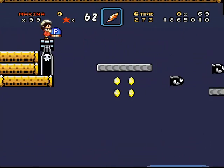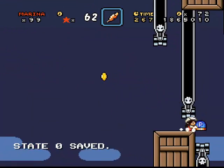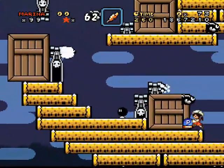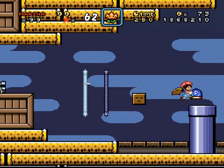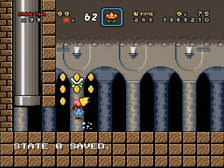Basically what we've got to do now is we have to make it to a pipe. Here's the thing, and here's the feather — might as well take that. Here's the pipe, and here is the only thing where we're supposed to go.